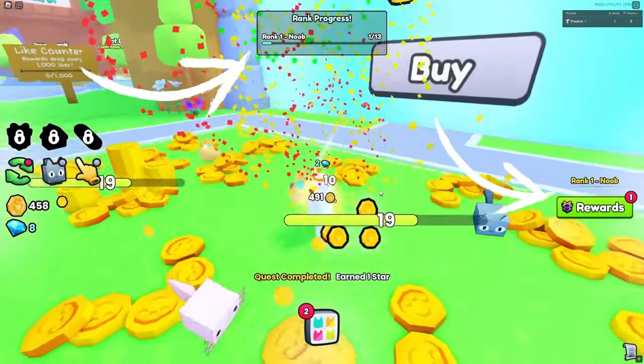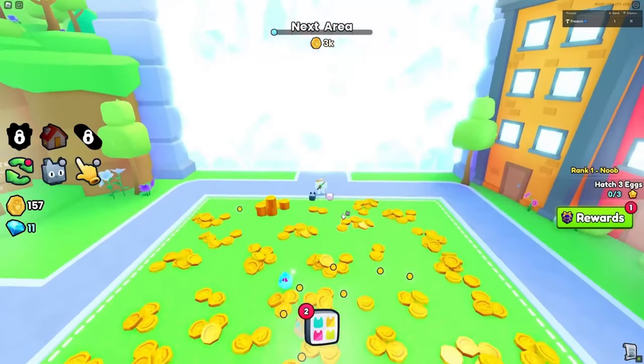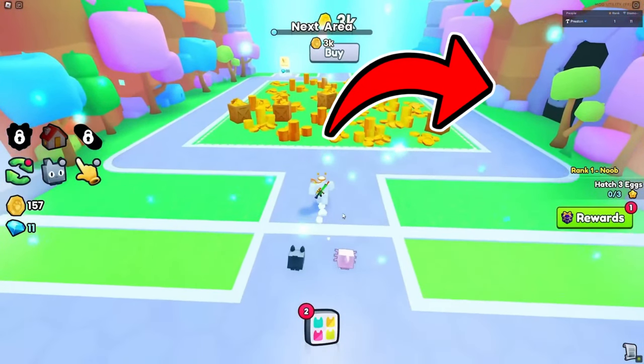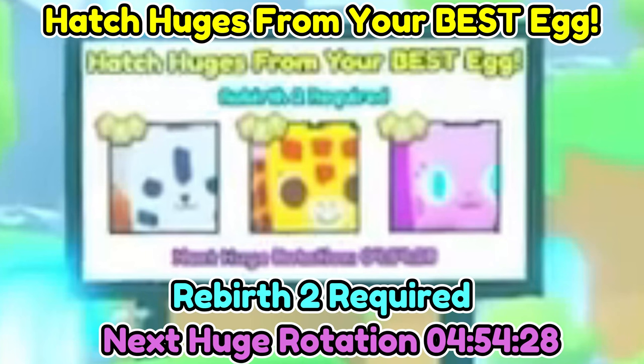You have to complete a certain number of quests before you rank up. Here's a hidden area on the side that you may have missed. This feature is extremely interesting — we will need rebirths to be able to hatch huges from our best egg, and those huges will change every few hours.